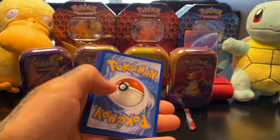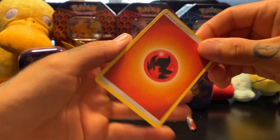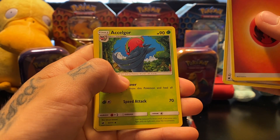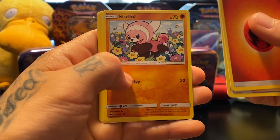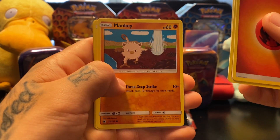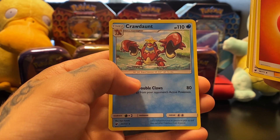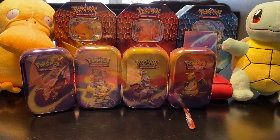First pack — let's go, fire! Right off the back, money. That means it's going to be a good start, good video. That's Lucario, Accelgor, Counter Energy, Stufful, Magikarp — that's kind of cool — Rim Raid, Mankey, Jangmo-o, Gengar Reverse Holo — okay, that's cool — and Crawdaunt. Nothing great out of the first pack.